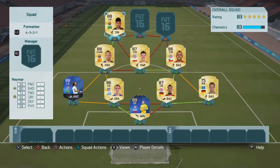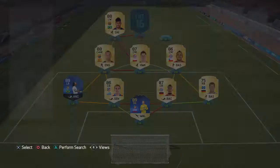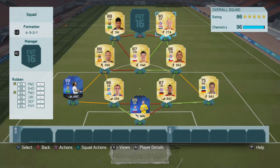At the left forward position - left wing - we're going to go for Neymar, one of the greatest up-and-coming forwards in the world. In FIFA he plays great as well, he's just as good as he plays in real life. He can score, he can do assists, he can be skillful - everything. That is Neymar.